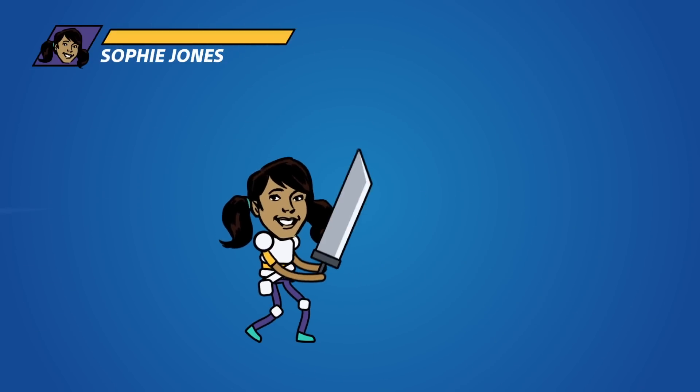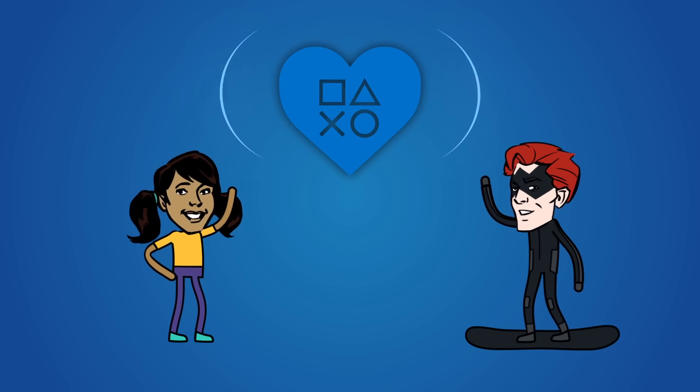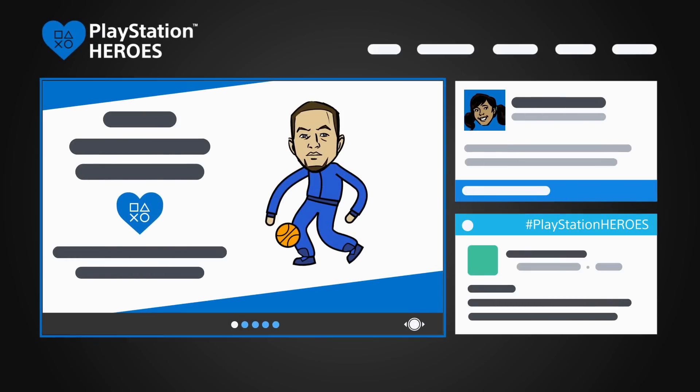You're a hero in video games. You can also be a hero in real life. Team up with your heroes and help raise money for charities by purchasing digital items through the PlayStation Heroes app. To take part in PlayStation Heroes, download the app from PlayStation Store. Start up the PlayStation Heroes app from your PS4 system and start your journey.